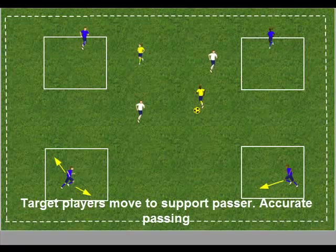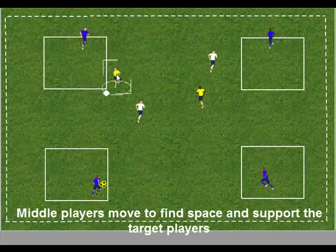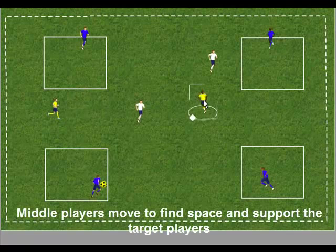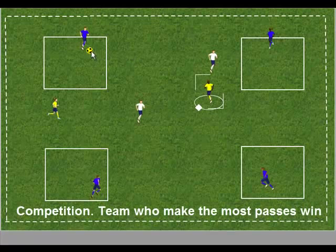Encourage accurate passing and good communication. As soon as the ball is passed to a target player, both players must look to react to find space and support the target player. The ball must be passed through the middle players and into a target player to score a goal. The competition is the team who make the most successful passes.